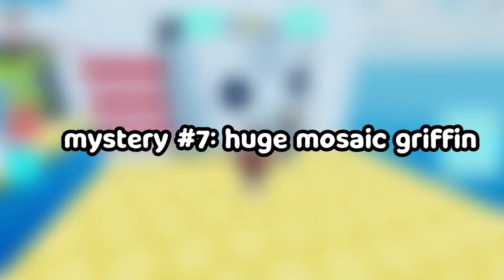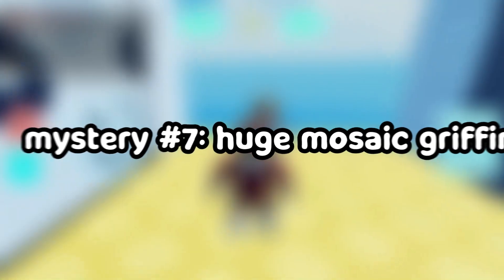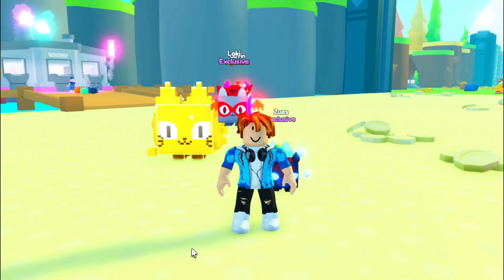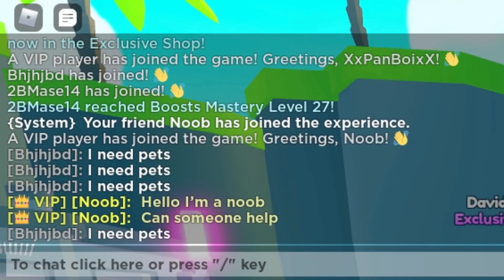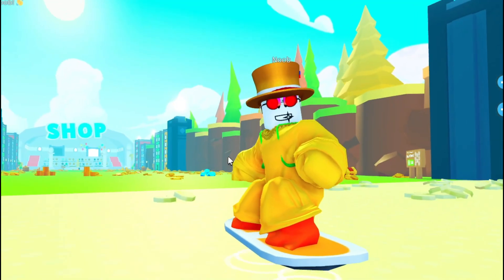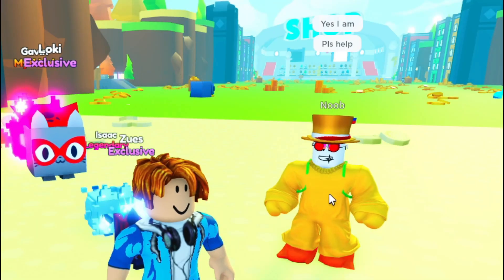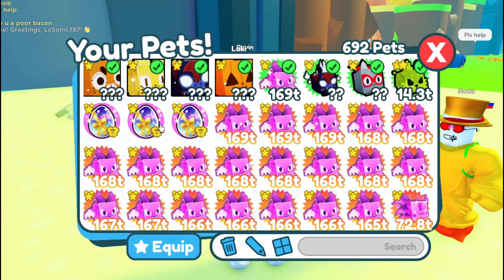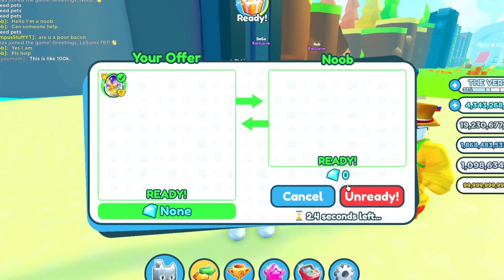Mystery number seven: if you give a bacon hair one exclusive egg to hatch, Preston will give you the huge Mosaic Griffin. All right, now all we gotta do is find some noobs. A noob in the chat said hello, I'm a noob, can someone help? Perfect. I'm gonna give you an exclusive egg, buddy. Let's trade him one. I'll still be left with two. Take one of the eggs and I hope you enjoy. Hatch something good.